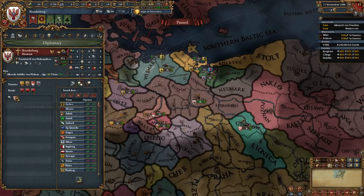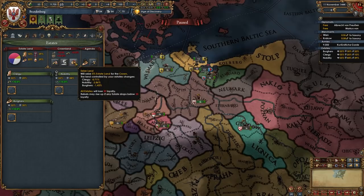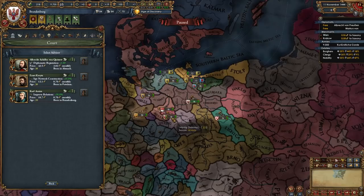First we're gonna select our rivals and we're gonna pick the weakest and smallest guys on this list — that's gonna be Magdeburg, Lunenburg and Brunswick for me. Then we're gonna go into the estates and summon the diet and you can pick whichever agenda is best for you, and then we're gonna seize land. We're gonna give the clergy clerical advisory council, the nobility primacy of the nobility, increased levies and aristocratic councillors, and the burghers patronage of the arts, commercial advisory board and indebted to the burghers.